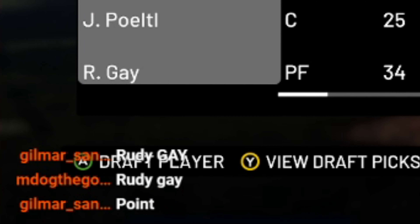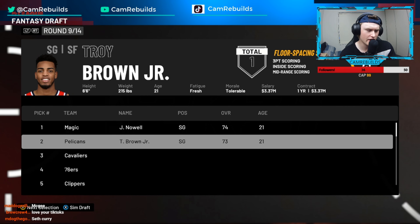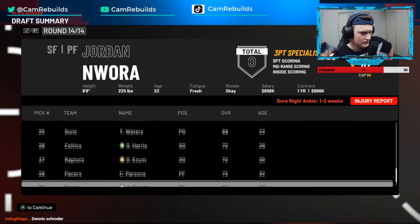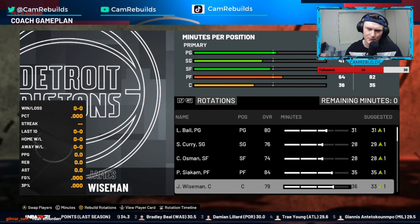I'm seeing a lot of Rudy Gay suggestions — we'll take Rudy Gay. Someone said Seth Curry, so I'm going to take Seth Curry. Honestly, I'm just going to sim the rest of this draft. So at the moment, we have Lonzo, Seth, Jett, Pascal, and Wiseman as our starting five.